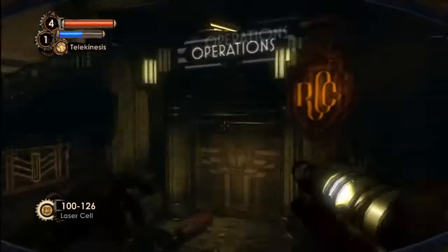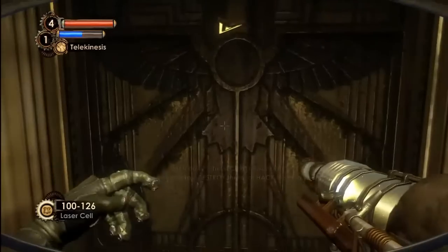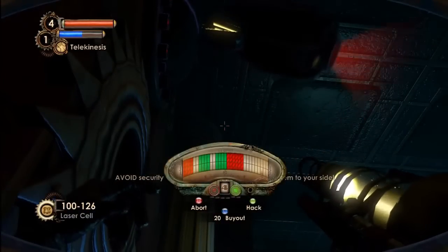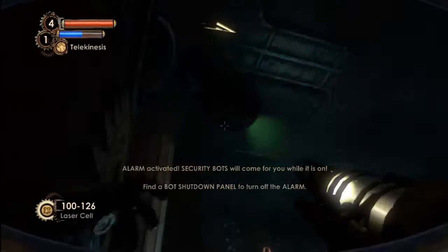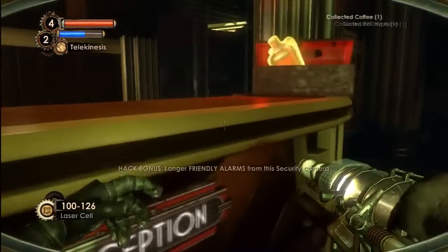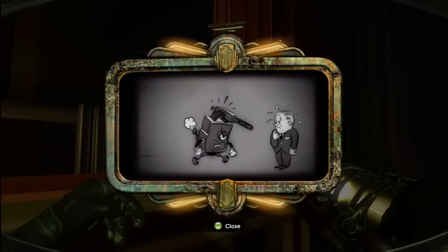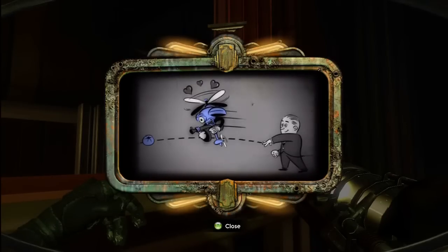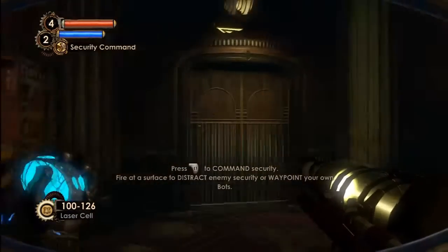I think we go up here. Almost got alarm caught on me. And here's our second plasmid — watch this. Trick the security system. Divert bots, turrets, and cameras to attack where you choose. Send friendly bots on errands. So you can basically control security now.